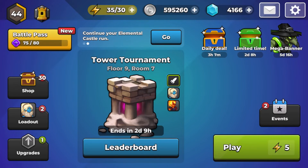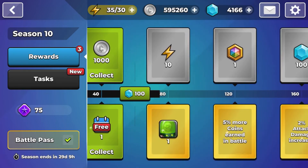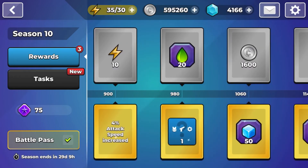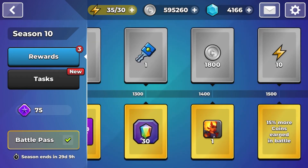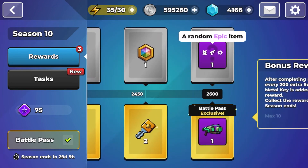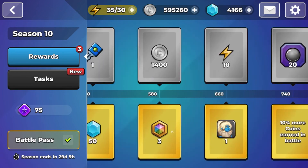Usually we have the regular free pass with all the regular items such as gems, energies, shards, and metals. At the end of the free pass is an epic item, where you can randomly get any epic item in the game.